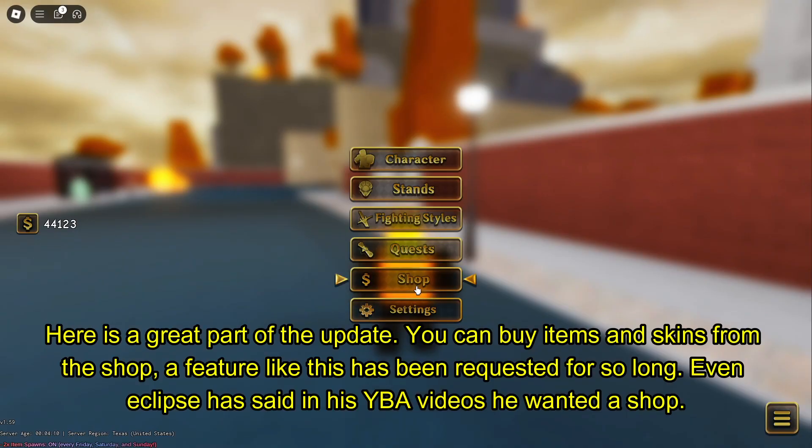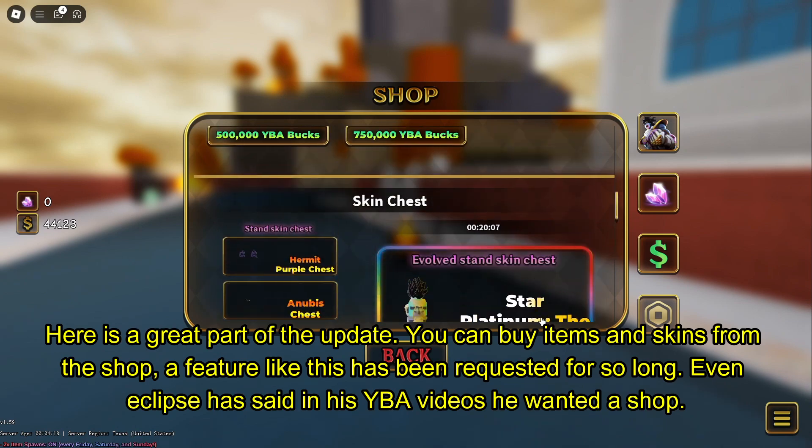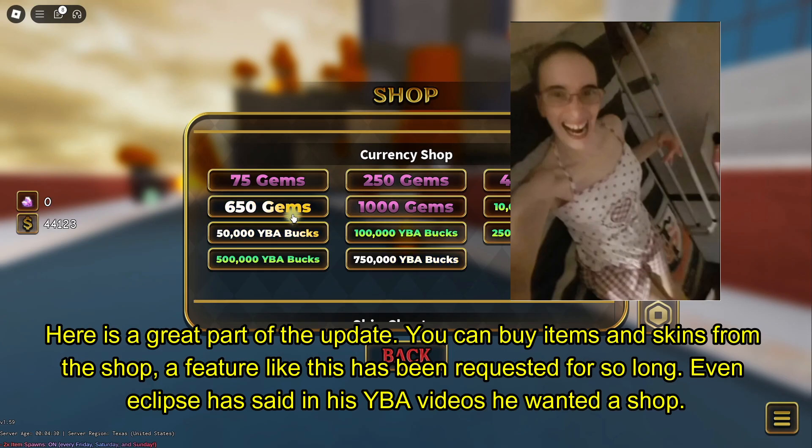Here is a great part of the update. You can buy items and skins from the shop. A feature like this has been requested for so long. Even Eclipse has said in his YBA videos he wanted a shop.